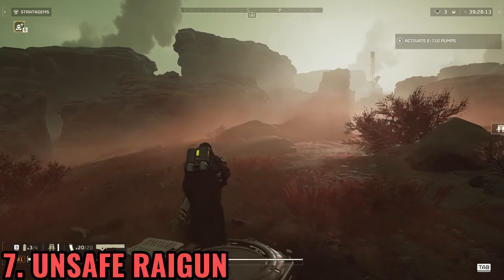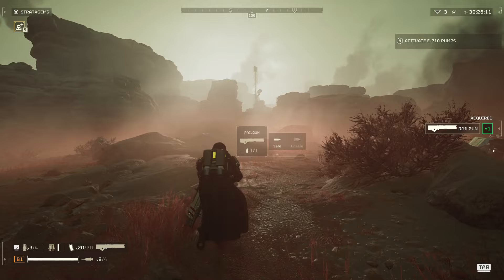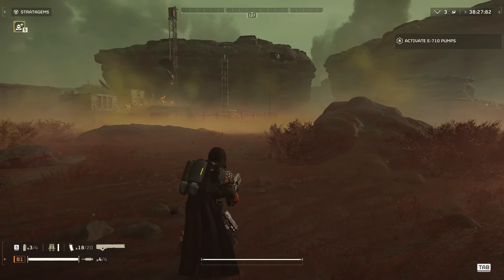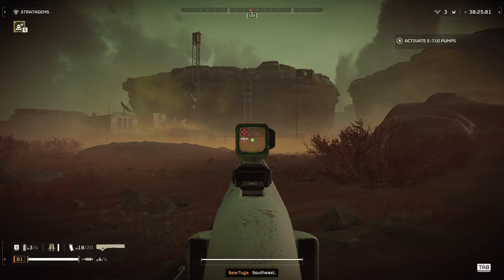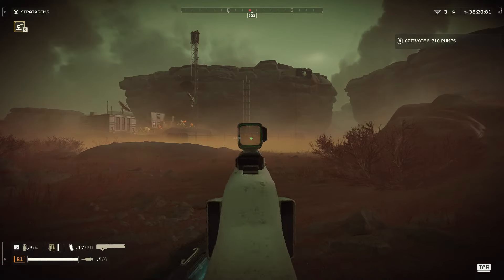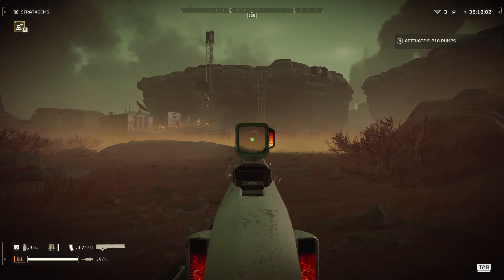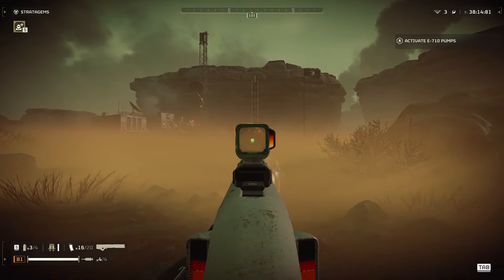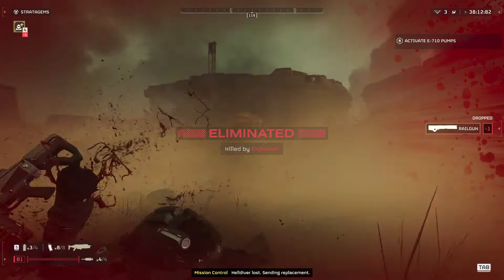To use the maximum power of the railgun, you need to play on unsafe mode — hold R and switch it. If you want to hurt the big bugs, you need to charge it to 95%. At that point you will be able to shoot and deal significant damage. Otherwise the railgun will not hurt them. Be careful not to overcharge it, otherwise you will die.